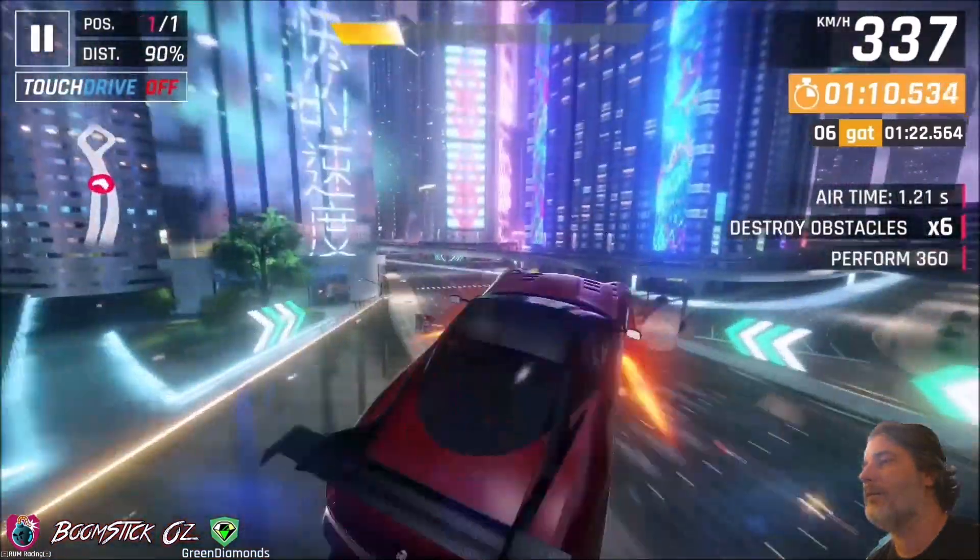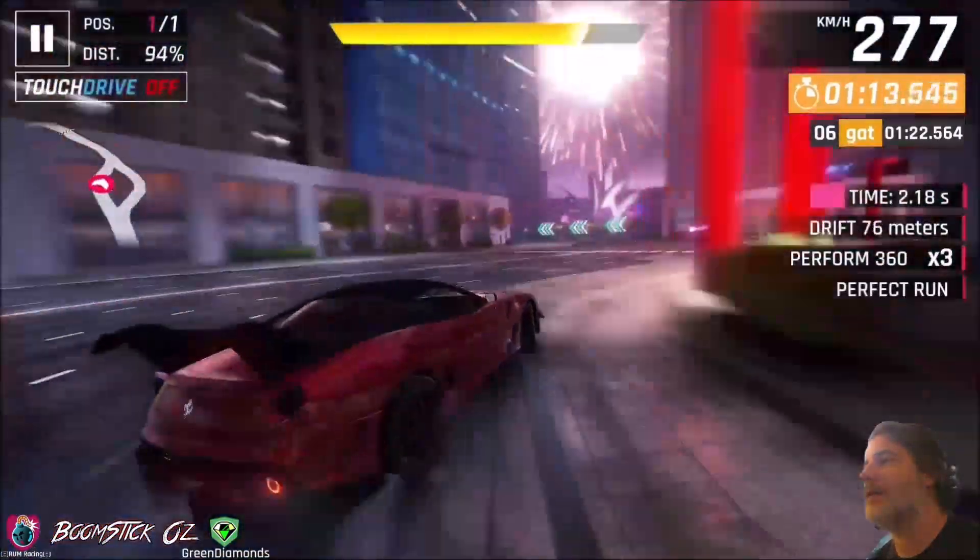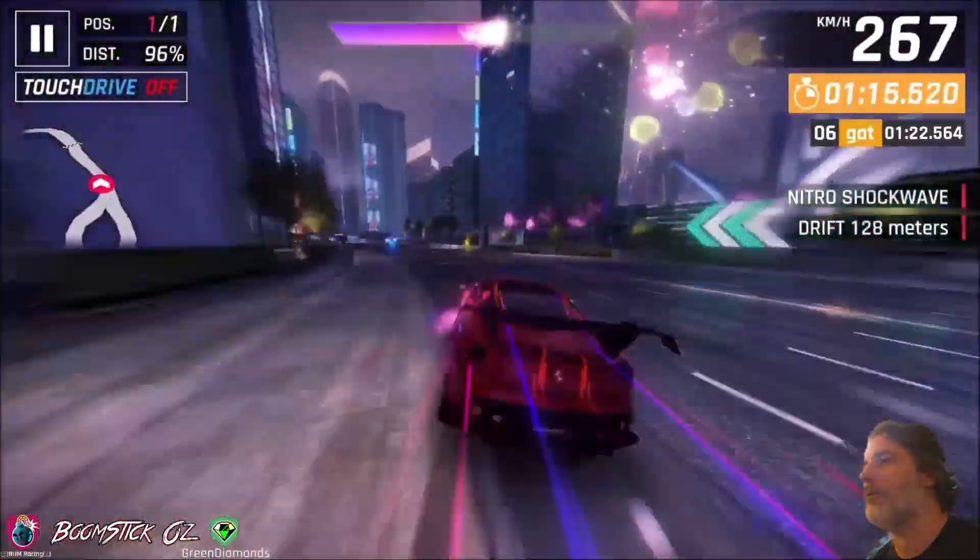Then we'll do a 360 imperfect here — this is tricky — you want to try and get the near miss, and then just drift around the section triggering before you hit that pavement section.